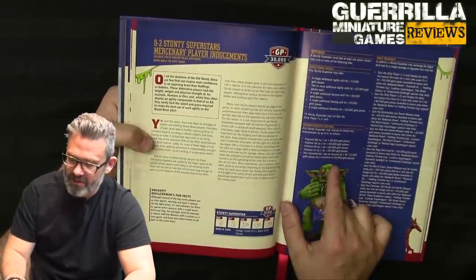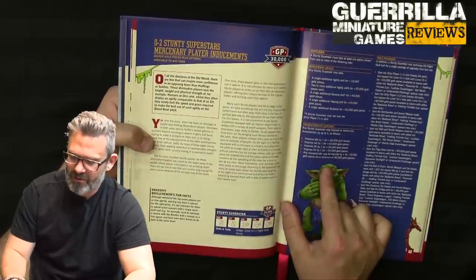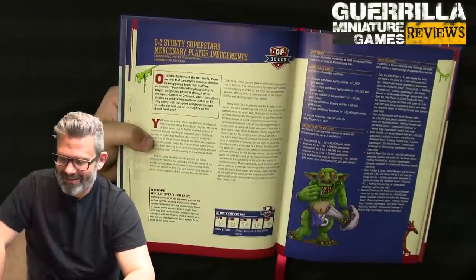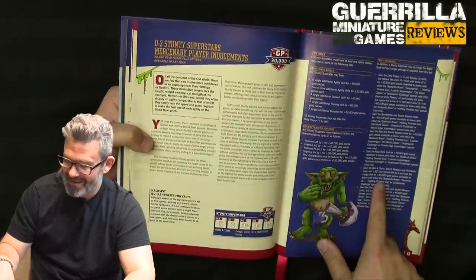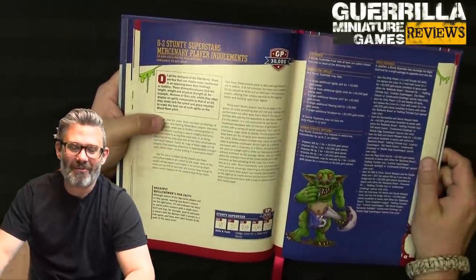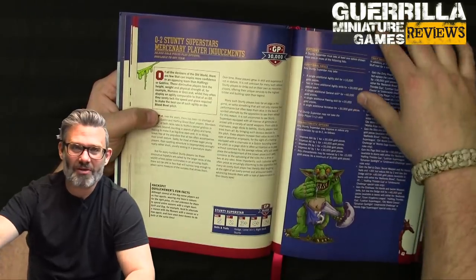You can also reduce characteristics by one for 10 grand to a minimum of 30,000, making them even squishier. I love that you can make your own stuff. You can also buy packages — like a ball and chain secret weapon. Why not have a chainsaw on your human team? All those old star player miniatures that might not have a home anymore from yesteryears of Blood Bowl — you can probably create a cool mercenary using these rules.